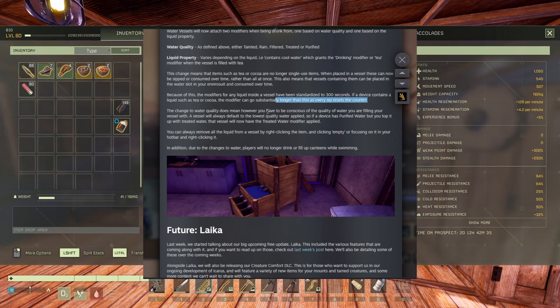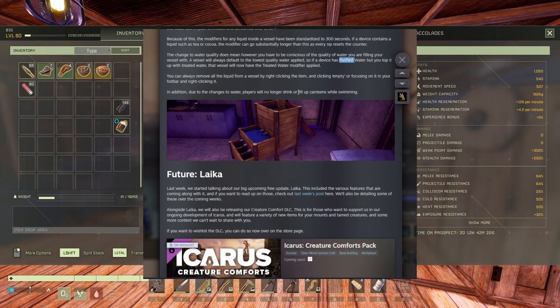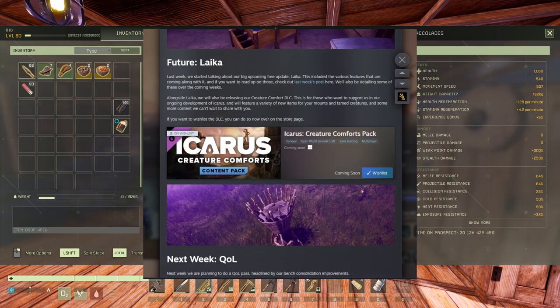The change to water quality means you have to be conscious of the quality of water you fill your vessel with. A vessel will always default to the lowest quality of water applied. So if you have purified water in your container but fill up from a lake, it becomes tainted. You can remove all liquid from a vessel by right-clicking on the item and clicking empty, or by focusing on it in your hotbar and right-clicking.